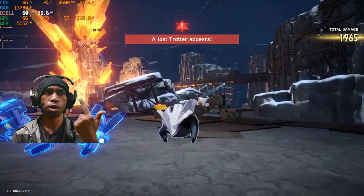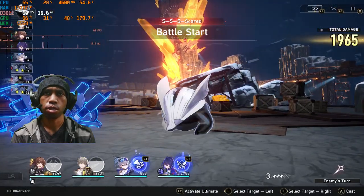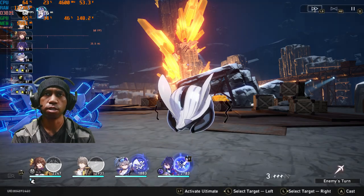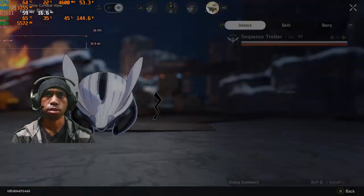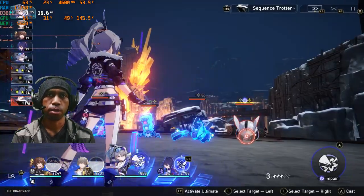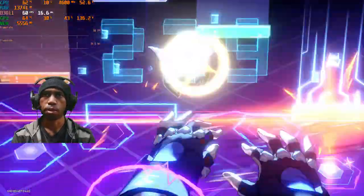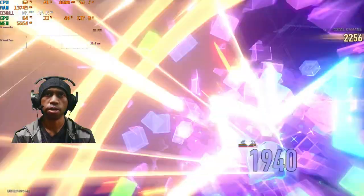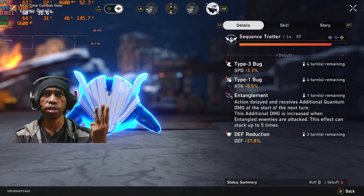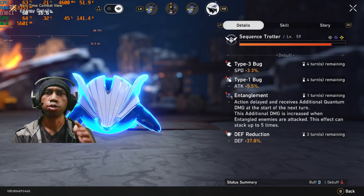There's gonna be Throtter — there you go, Throtter comes out. We attack them with Silver Wolf first. There's no buff yet — there we go, now we have a Type 3 and a Type 1 also.